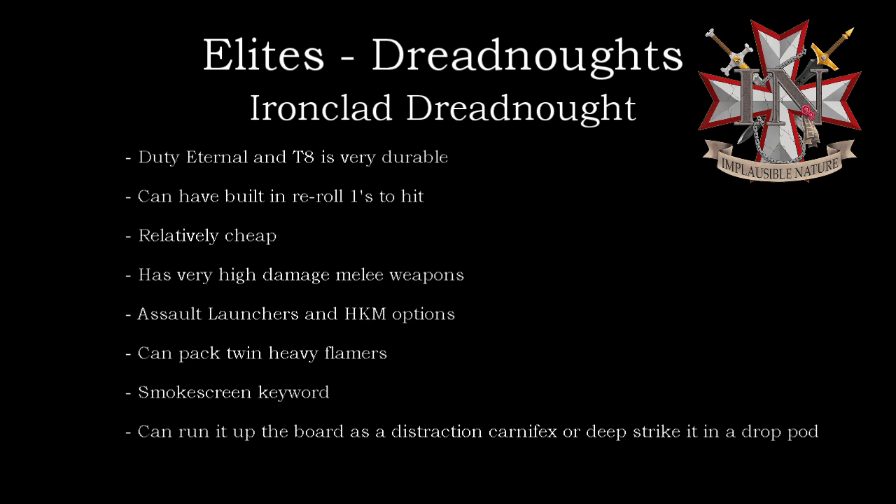Your melee weapon choices are the Dreadnought Chain Fist — double strength, AP -4, 2d3 damage, and automatically damage 6 against vehicles — or the Seismic Hammer, which has AP -4 (one higher pip than the Chain Fist), 5 flat damage, but with a minus 1 to hit. Since this is a unit you want to get into your opponent quickly, the Dreadnought drop pod is one of the best delivery methods. Otherwise you'll be advancing every turn for the first couple of turns because it only has a 6-inch move.